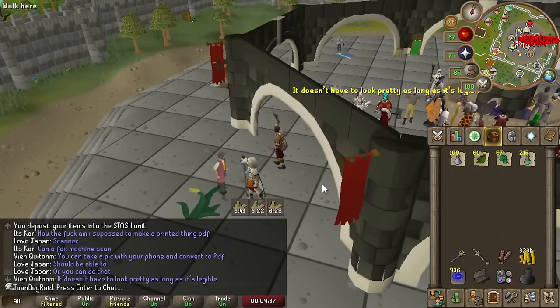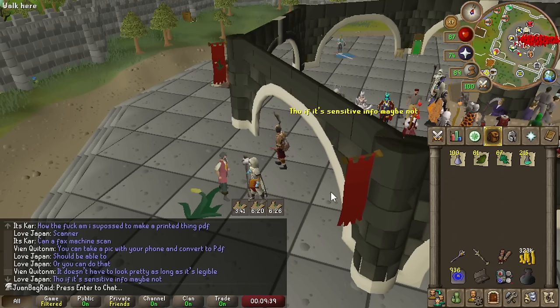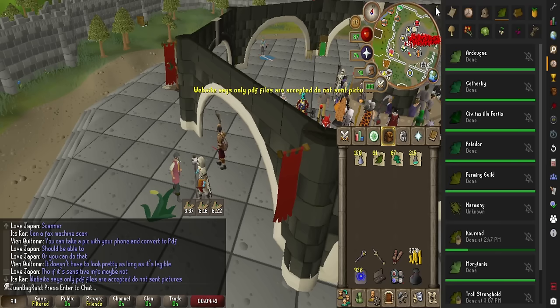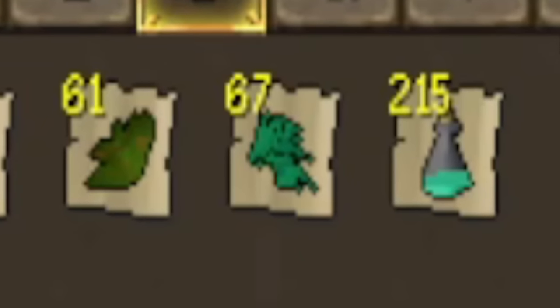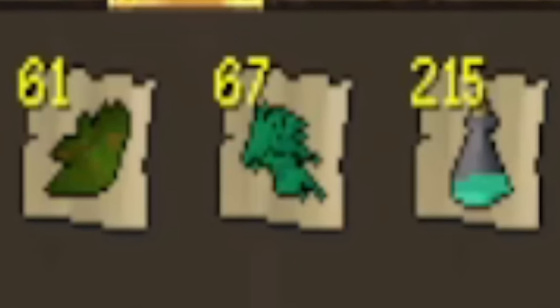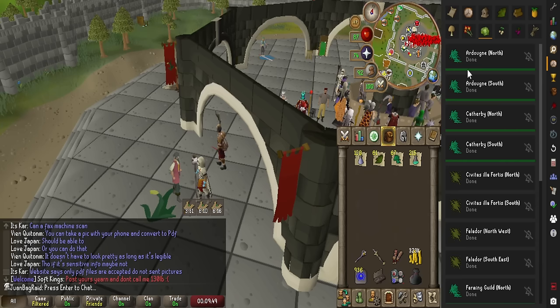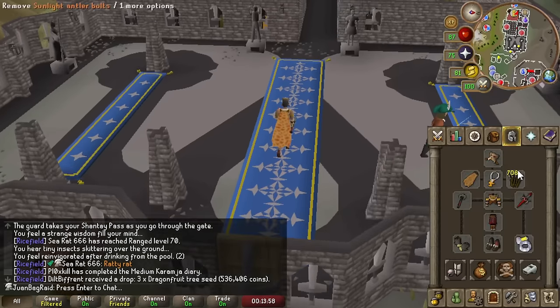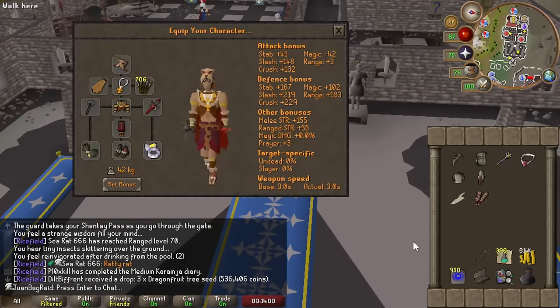We're going to make some prayer pots because we've been using them quite a bit at TOA. Luckily, we get Ranarr herbs there, so I've just been farming them. And the best part is, you see this Snapegrass? I didn't even pick it up at all — I grew these. As you can see on the right, I have a bunch of Snapegrass I've saved up. I just planted them everywhere.